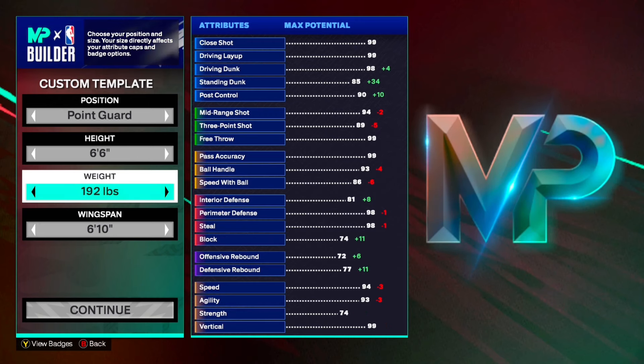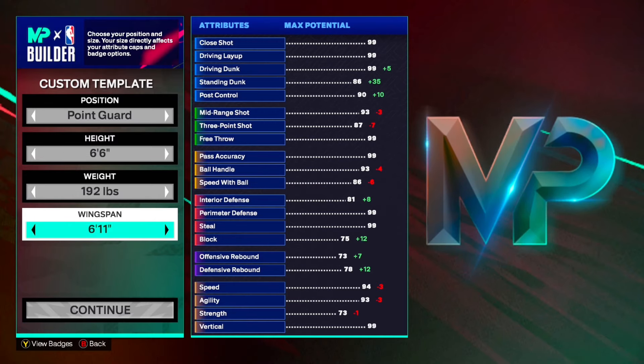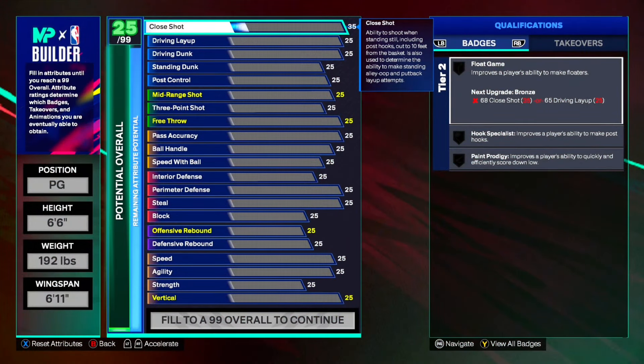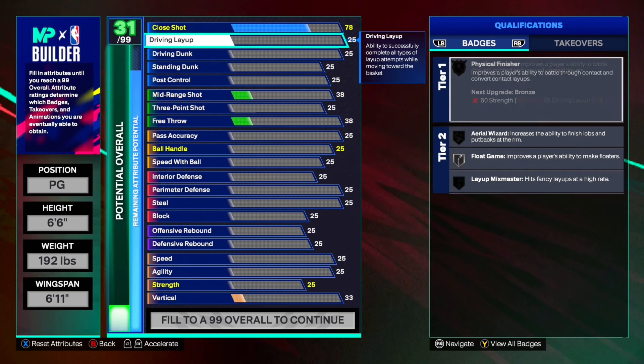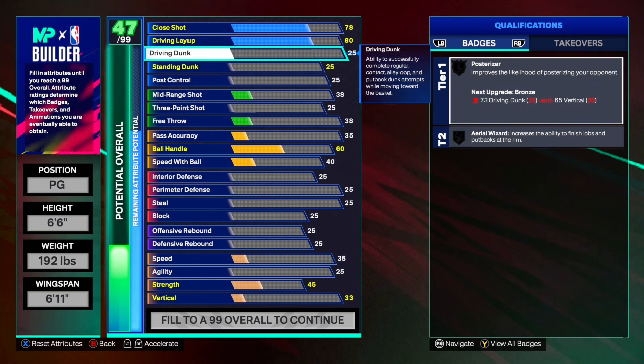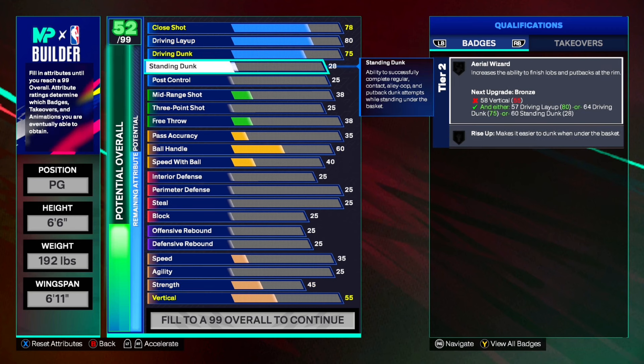We're going with 192 pounds so we can get the actual SGA body type, which is flexible — or you can try out chiseled if you want. For the wingspan we're going to put it to 6'11. Starting off with the finishing, we're going to put our close shot all the way up to 78 so we can get Paint Prodigy on bronze, and we're also going to get an 80 driving layup so we can use either LaMelo Ball or Zion Williamson's layup style.